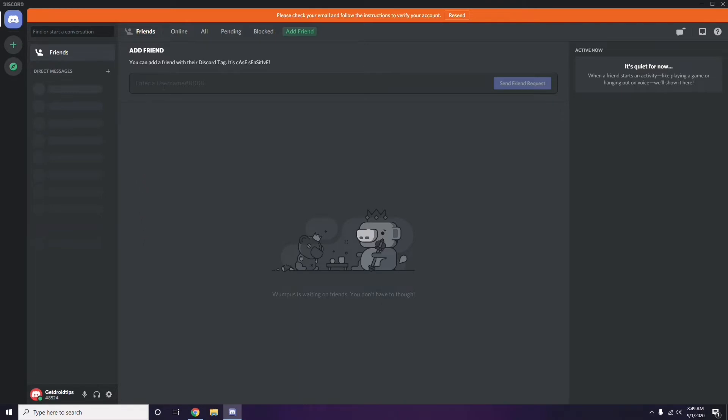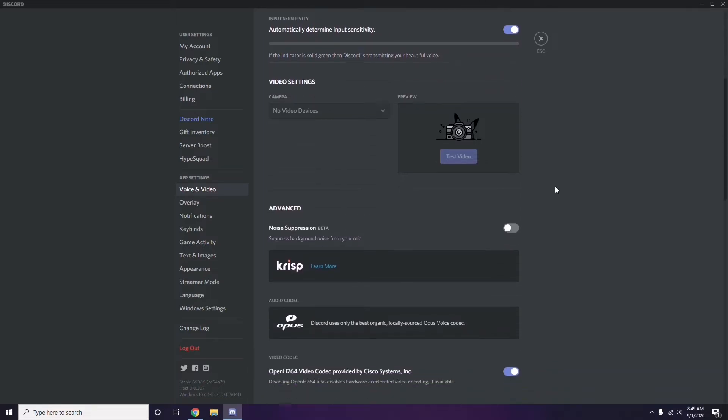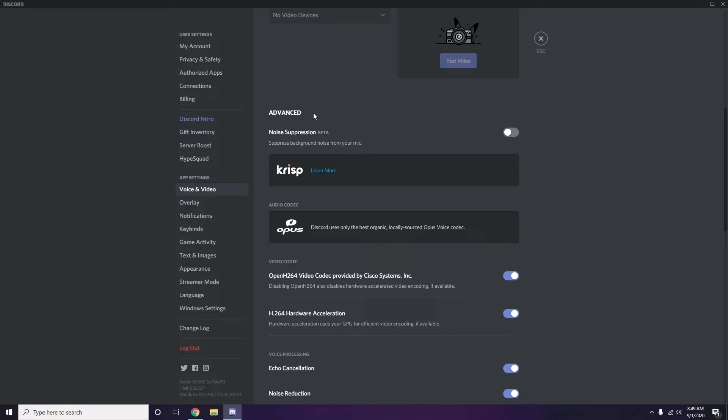In Discord, click on User Settings — it's available at the bottom of the screen. From here, click on Voice and Video in the left sidebar. Scroll down to find the Advanced option. In the Advanced section, you'll find 'OpenH.264 Video Codec provided by Cisco Systems Inc.' — you have to disable this.